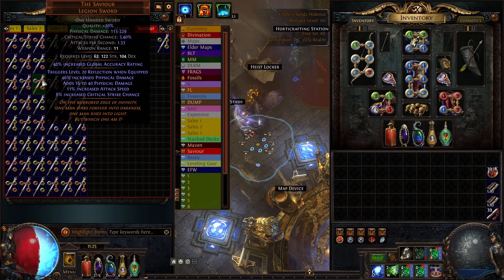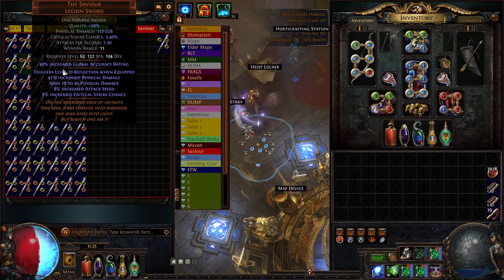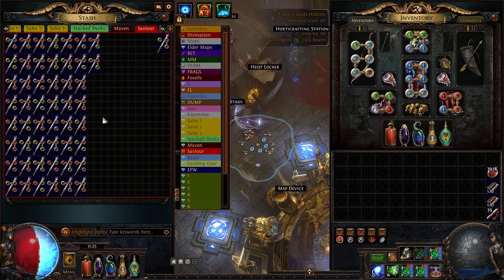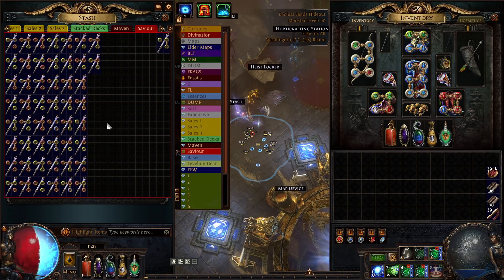The Savior used to be an insanely expensive sword — I think the league it came out it cost about 12ex per sword. It's not quite so good anymore; the builds playing it fell off in popularity. Each sword was around 30 to 35 chaos, so the total investment for all 50 swords is right around 16 or 17 exalts.